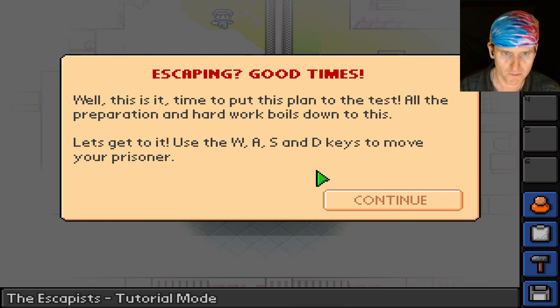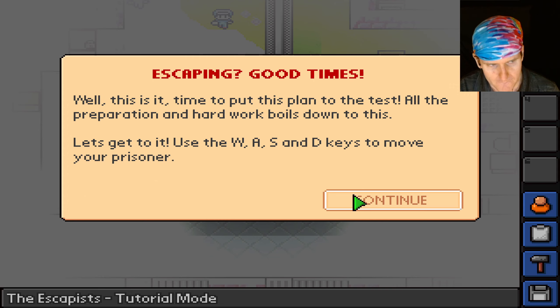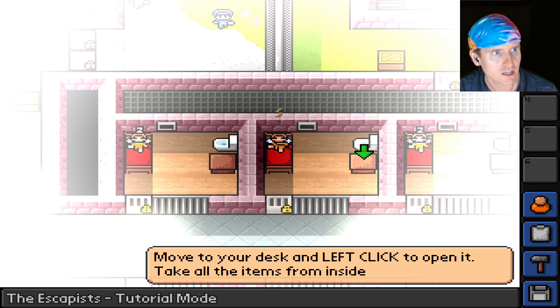The game says: 'This is it, time to put this plan to the test. All the preparation and hard work boils down to this. Let's get to it.' Use the W, A, S, and D keys to move your prisoner. This is in full screen — hopefully things don't look too distorted.